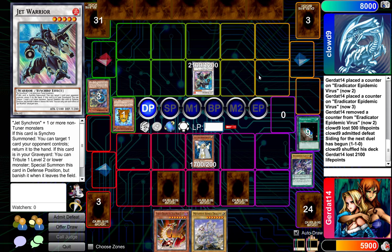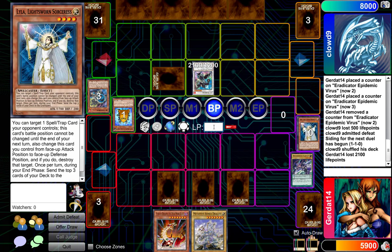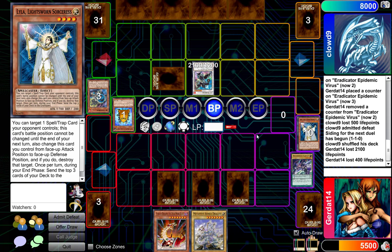Could you go into Jet Warrior right now if you had gone into Accel Synchron? If I had gone into Accel Synchron - send one Synchron Monster to the deck - interesting. I guess the point of Accel Synchron, because he can modulate his level, it just makes it easier to set up the Synchron Materials you need in order to go into my ultimate baddie. I can't really do anything spectacular this turn, so I'm gonna set this card and attack Lila. Degree 400.